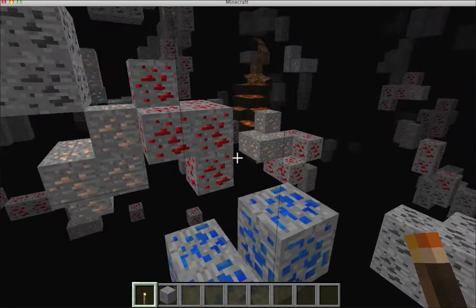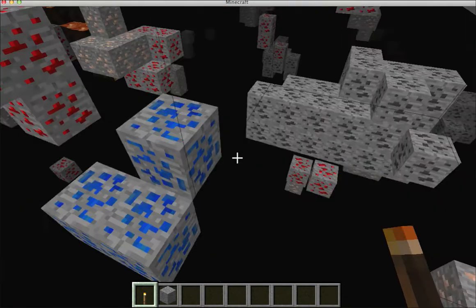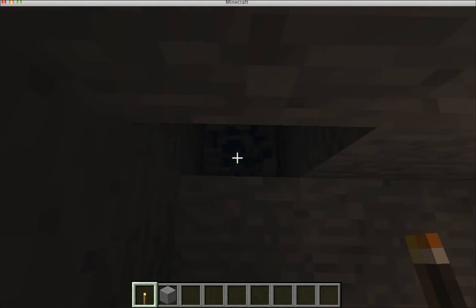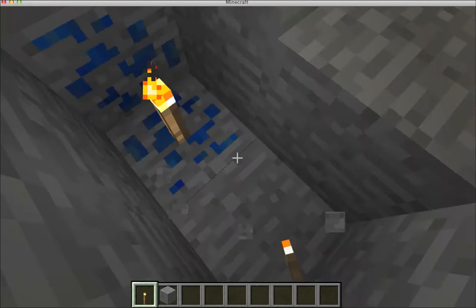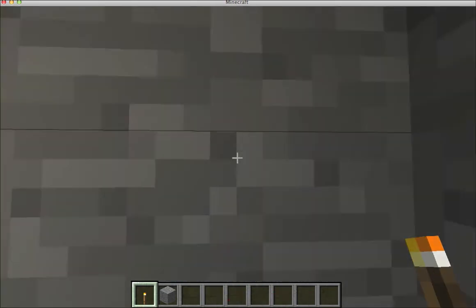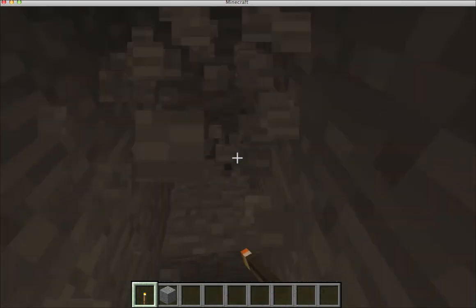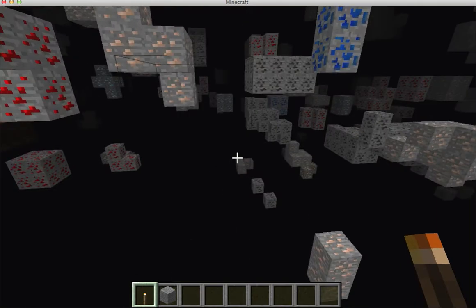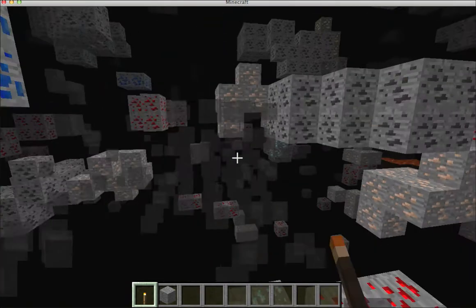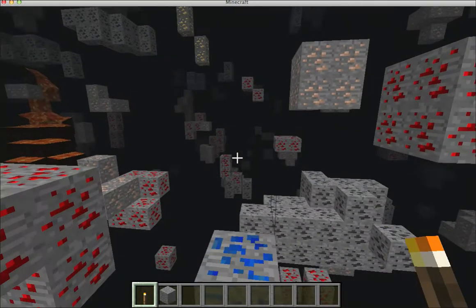I don't know where my coordinates went up in the top corner. Maybe that will happen. But when I'm right here — it's about right here. This is Y equals 9. So this is Y equals 10, about right here. I don't know why the coordinates thing went away. You can see some diamonds at Y equals 10.